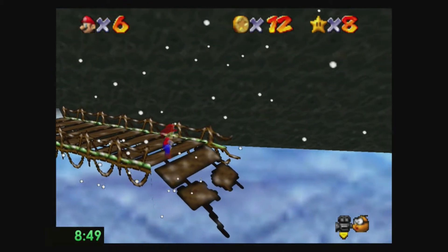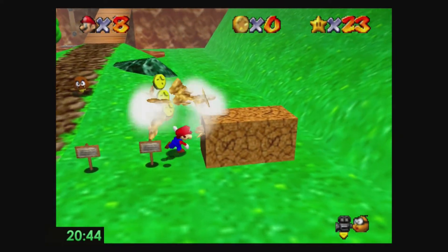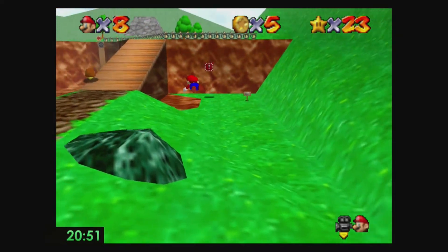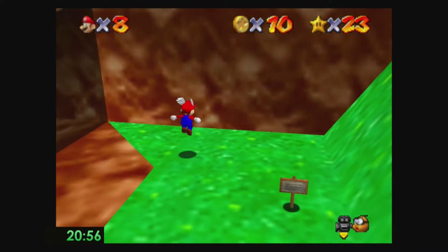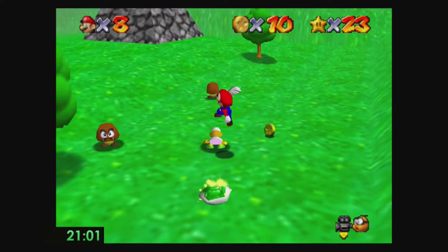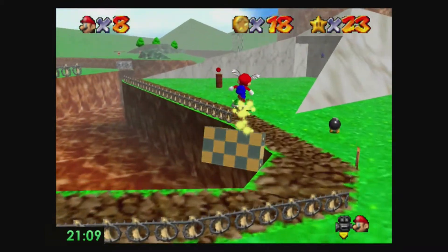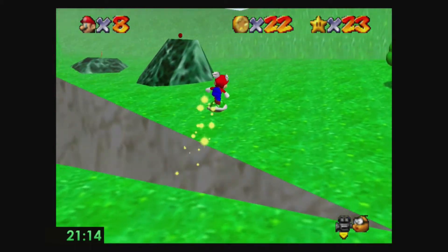Both of these tricks are not hard exactly, but they can both lose a lot of time if you mess them up. Say if you're a beginner and you've just got a sub 20-minute time in 16 star, and then you lose two minutes on the BLJs - that'll really mess your run up. It's honestly surprising how many runs you can lose to these tricks. No matter how much I practice them I still lose runs, and that's the main reason I don't like 16 star - there's not much room for error.